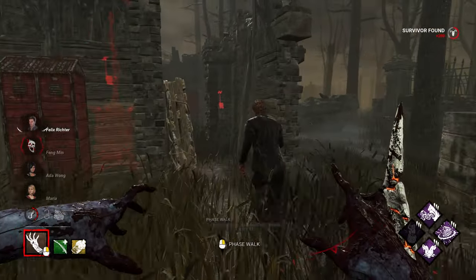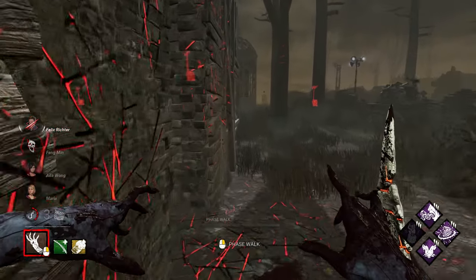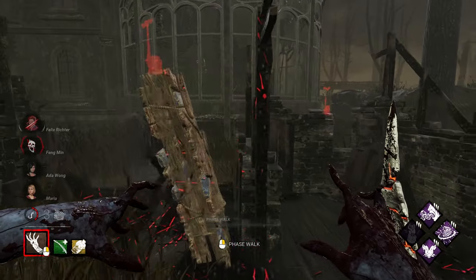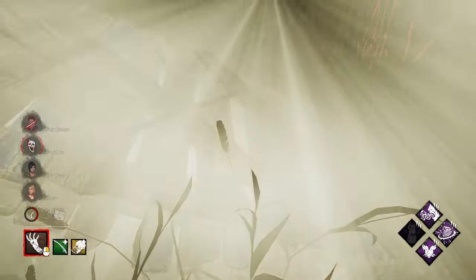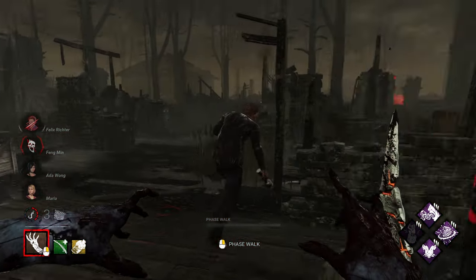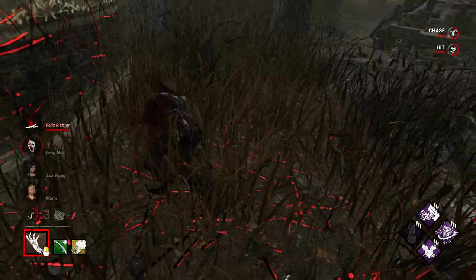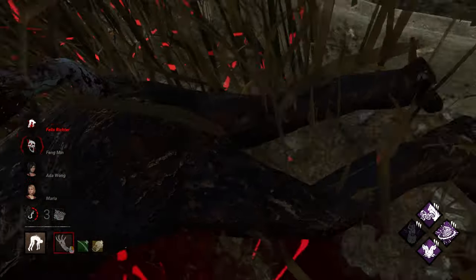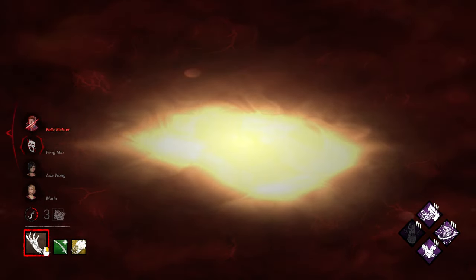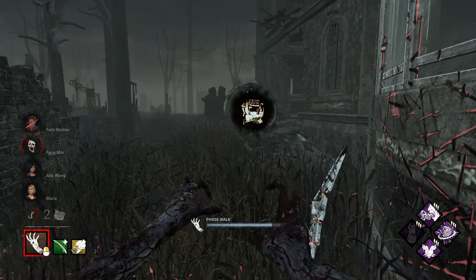They healed up on the hook, so I knew they couldn't have gone far. There we go — it's the Felix, the Calm Spirit Felix. We'll break this pallet — I'm just gonna follow him while blind, just wait out Dead Hard if he has it. Really easy chase — and they did get that gen done. I actually whiffed that swing — read him perfectly but he went to the left, I think he actually ran through me. Nice — well played. I should have got the down there.